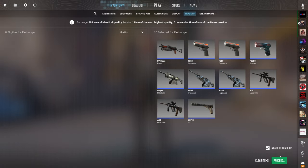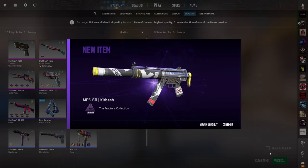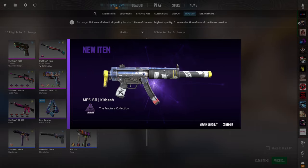Trade-up number 2. All 6 of these first trade-ups are essentially the same, so I'm not going to show the contract again on Trade-Up Spy. The floats are a bit different, but every Gallery outcome will come out in Factory New if we hit it. Not what we wanted to see. 50-50, 1-1. Let's move on to the third.